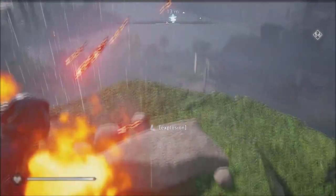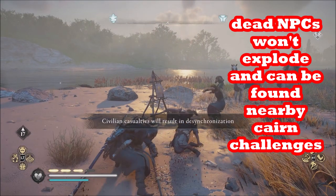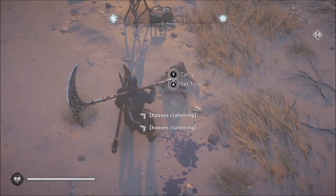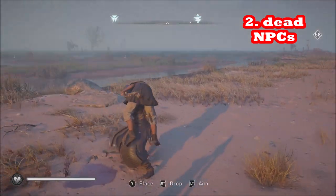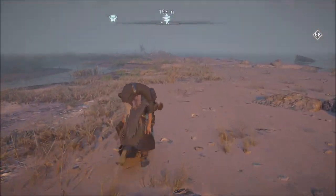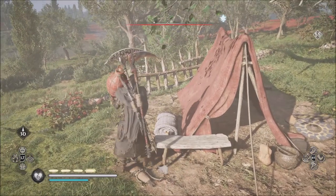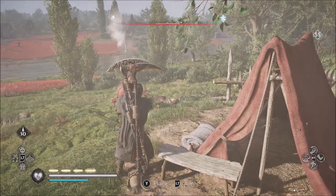What is more frequent is NPCs. Dead NPCs you can pick up, carry, and stack rocks on them pretty easily. That doesn't give you as much height as an oil jar, but it saves you a lot of time since the oil jars blow up.